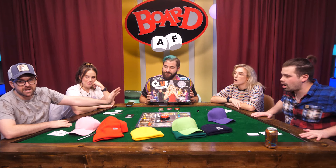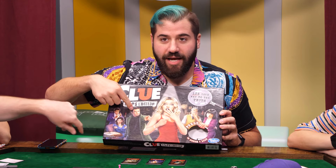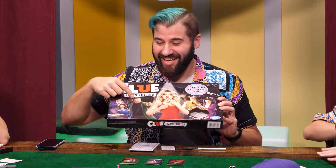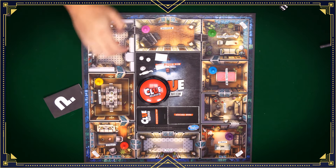We're playing Clue: Liars Edition. And Courtney was actually the model for this character right there. It looks like Edward Cullen in an Adidas sweatsuit. This is 100% Matthew Perry — this is Chandler Bing and no one else. This is Clue: Liars Edition.